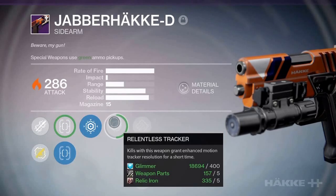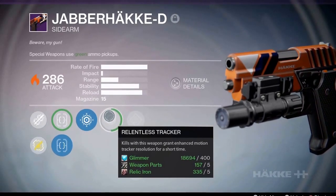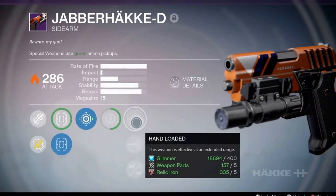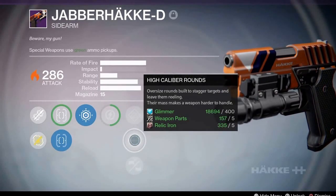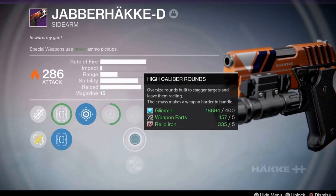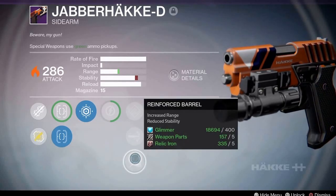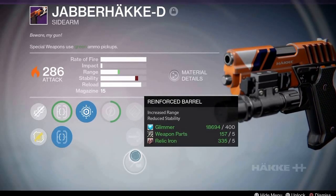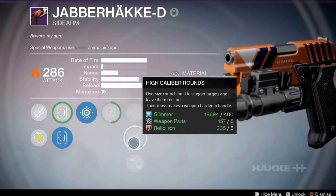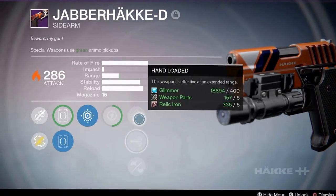It looks cool. You get enhanced motion track resolution for a short time after a kill, which I'm curious to see again — you get a little more boost in range. High caliber rounds make it a little harder to handle, just a little stiffer sometimes. And then you get increased range but reduced stability. I don't know if I'm going to go with the reduced stability, because the rate of fire makes it so bouncy that it's tough to stay on headshots. High caliber rounds always stagger a target, so that might make it easier to keep the headshots going.